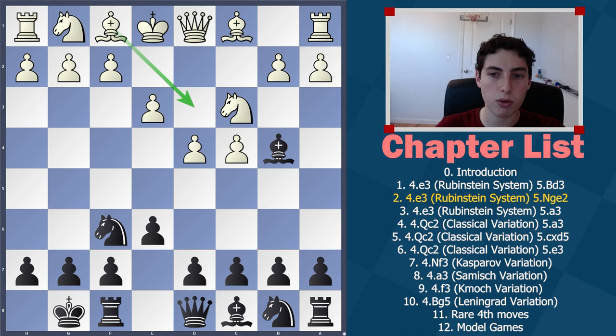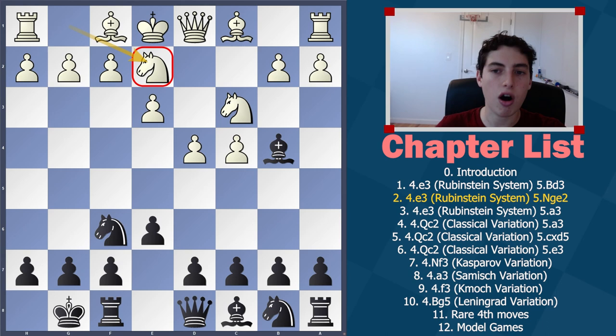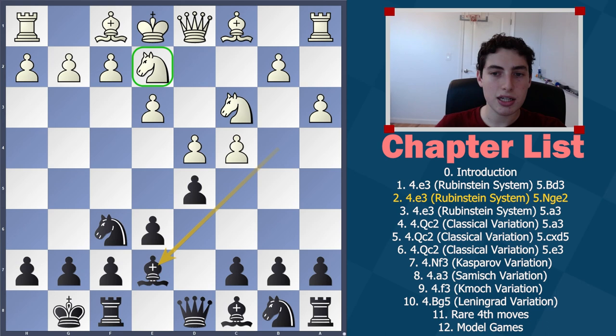What happens if they go knight g to e2, which is very common, and the idea is quite obvious. White is trying to over-defend this knight with a piece, therefore preparing the move a3. After a3 is played, we have a dilemma. If we choose to take, they're going to take back — we get rid of our good bishop, and usually we get rid of the bishop to stack and double their pawns, but here we're not even getting that. They're simply going to recapture with a piece. Therefore, instead of taking after a3, we're going to retreat. For example, d5, a3 — we're going to go bishop e7. Their idea is to develop the knight, then develop the bishop and castle, and claim the knight still has a good future.